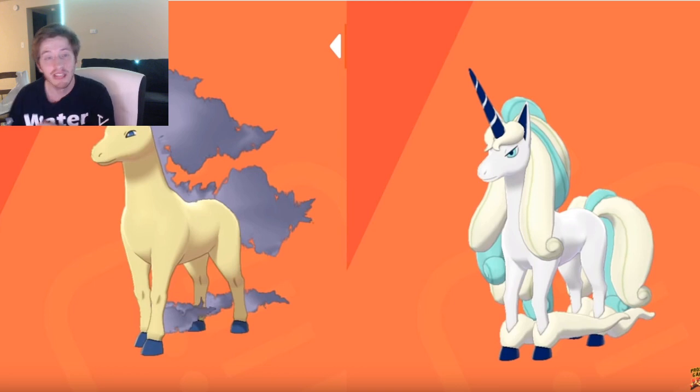Number three is Galarian Rapidash — my last Galarian form on the list. I just really enjoy how it looks; it makes a huge change. Ponyta is really great too, and I think they're about the same level for me, but I chose Rapidash because it's a little bigger and you can see the change more clearly. It goes from pink and purple to white and blue, and since it's all over you can really see a big difference. It's just a really cool Galarian form — it makes me happy I picked Shield.